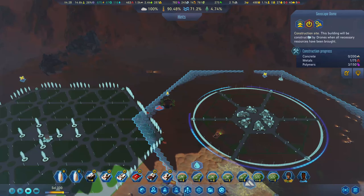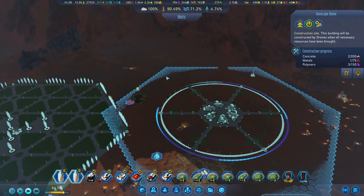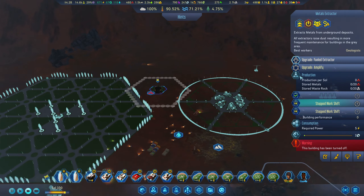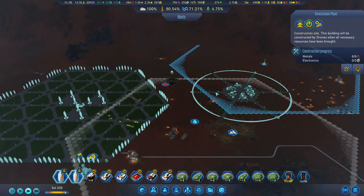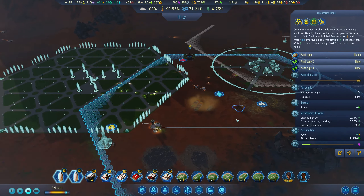It doesn't seem like it draws any power or anything initially. Let's get this starting to get built — we definitely should have plenty of resources. This is still getting constructed, that's why. We're going to turn this off and can upgrade it all the way for no reason.